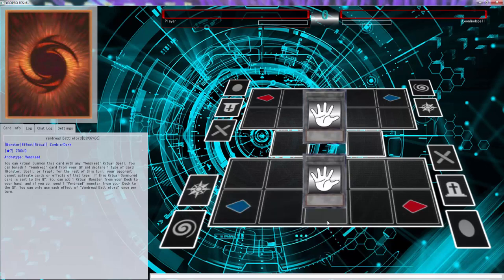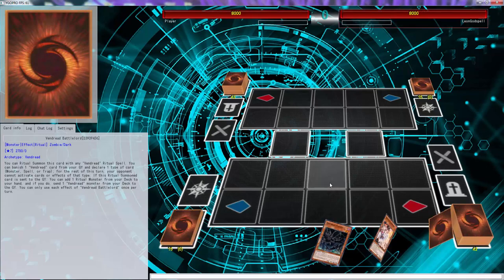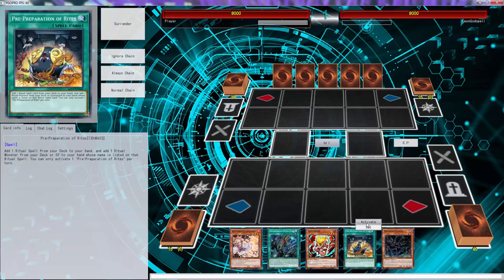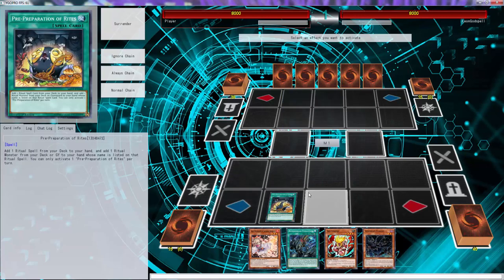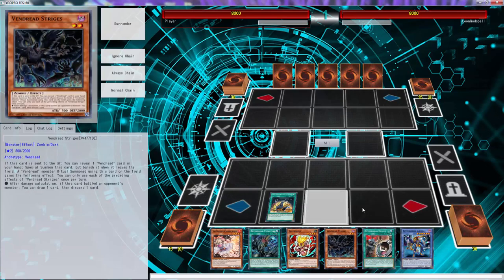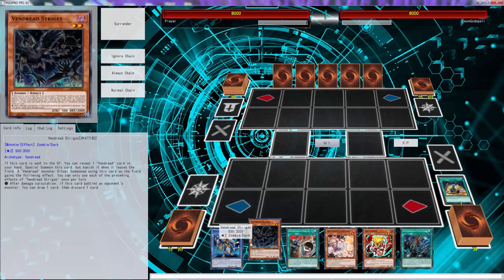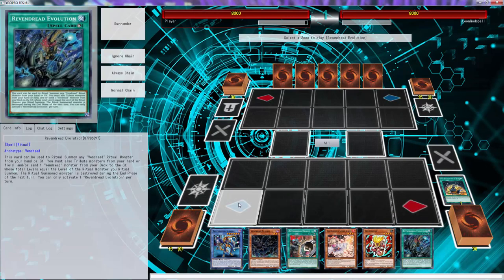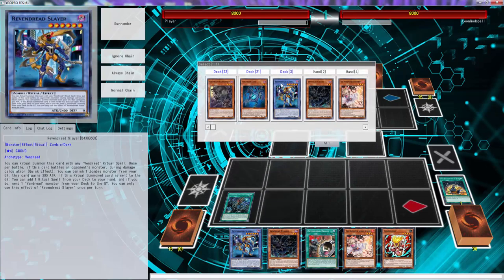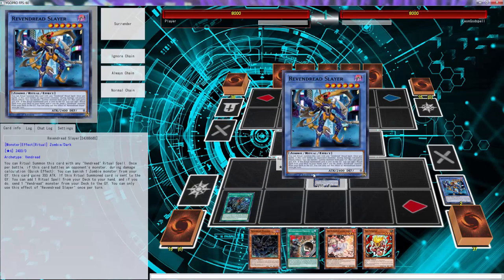Alright folks, back with match two. We're going to try to do a whole bunch of good stuff — I'm going to try to double omega my opponent's entire hand and see where we can go from there. We do have strides and we do have origin, so that's pretty good. We'll start with this and send the slayer — let's see what we can actually do here.